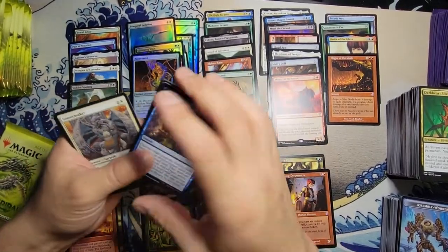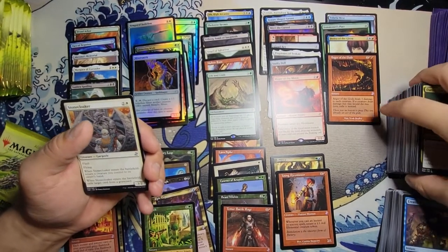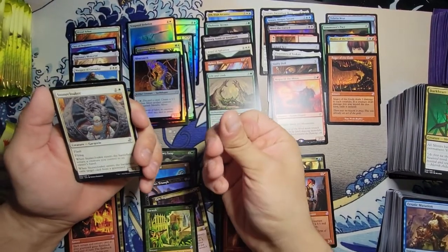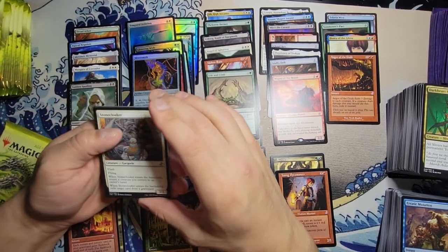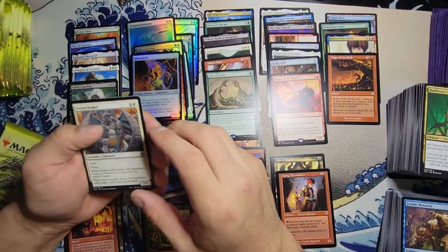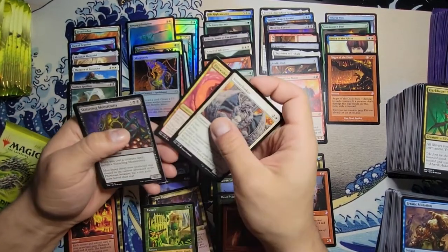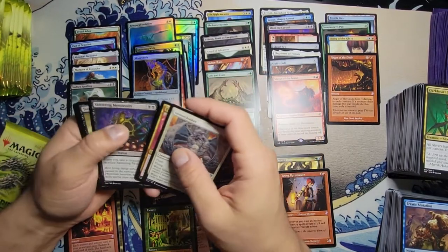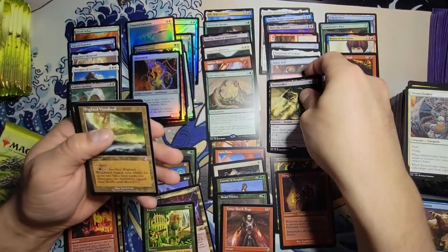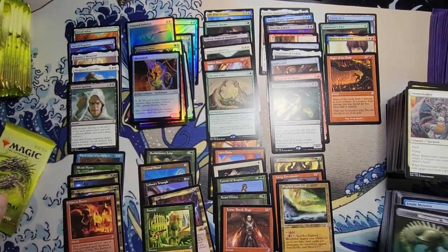The Stonecloaker — I remember seeing my buddies play this when I first started Magic and I was just mind-blown that you could play a creature during your opponent's turn and just affect them with a block or make them think twice about everything. Fireweave Sliver, Skittering Monstrosity, with a Tombstalker, and a Blighted Woodland. That's a pretty weak pack.